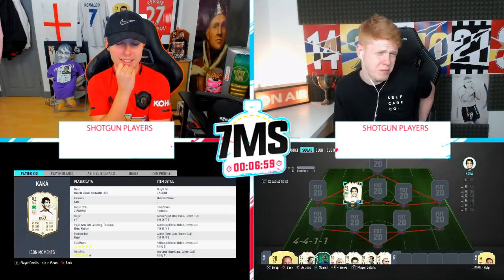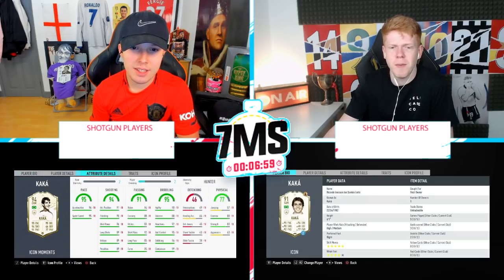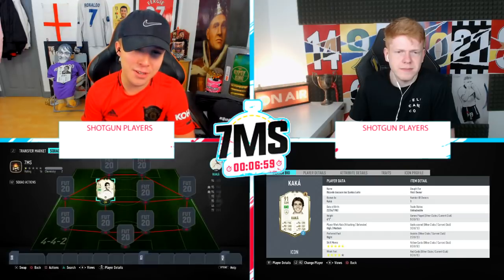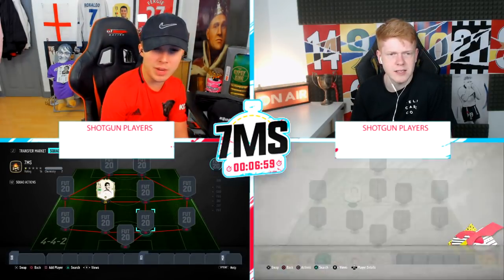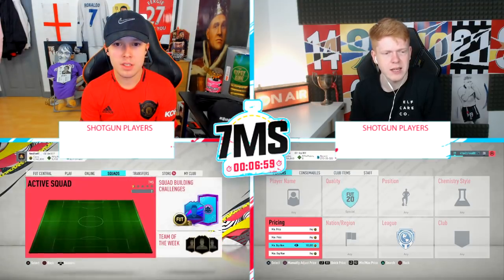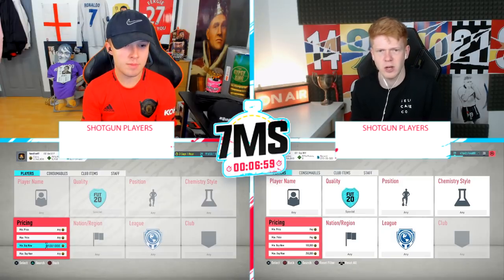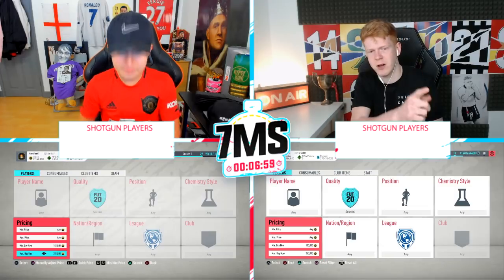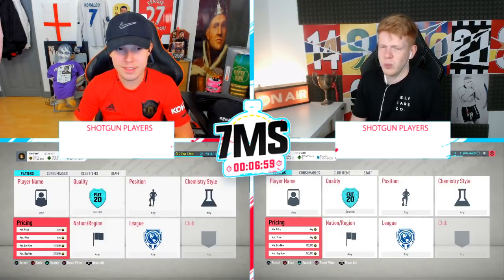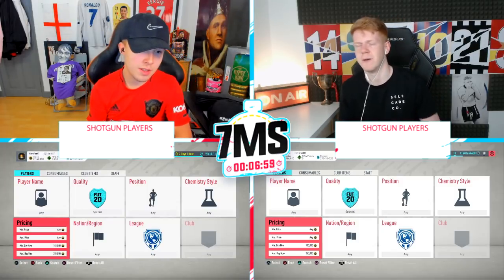I was definitely excited when I first saw this card come out. I've used it — seven games, four goals, zero assists. Kaka is just a sick card anyway. I've only got two loan games left, so I must have played about five games with him. He's scored three goals, got two assists, and I've probably brought him on off the bench when I've been losing. I think he's going to be pretty sick. So basically what we'll do, we'll change the market parameters to special card, put the min buy now to 100k and the max buy now to 250k.